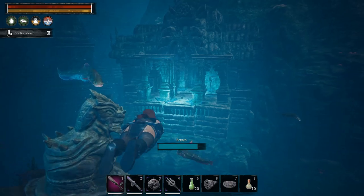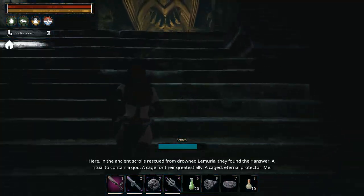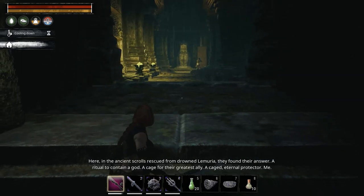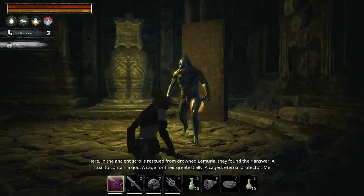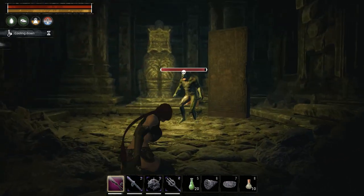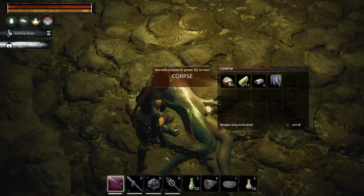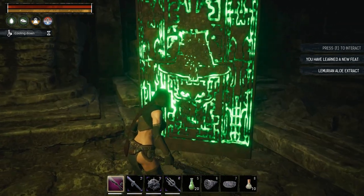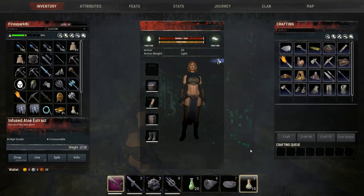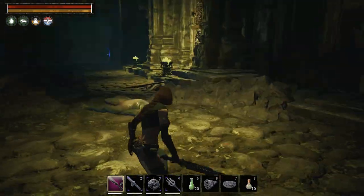The next building looks like a library. There's a dagger mini-boss in here — a cool change from the spear enemies. He drops scales of course. Then grab the tablet here which teaches you the Lemurian Aloe Extract — the Infused Aloe Extract. The normal aloe gives 3 HP regen per second, this one gives 5. Just an improved healing potion, but useful.